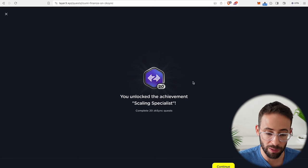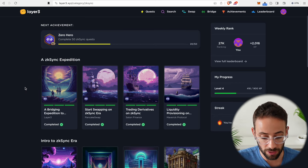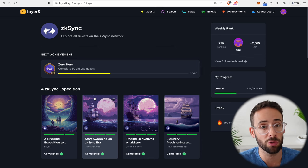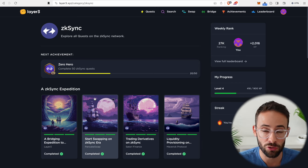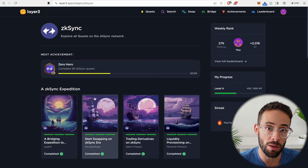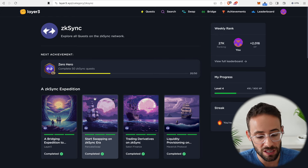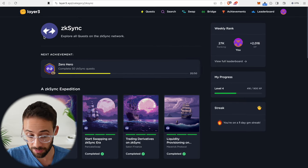Of course we can keep coming back to the ZK Sync dashboard on Layer 3, checking out the quests, and making sure that we maximize our airdrop potential by completing all of them. So far what we've done is bridge, done a lot of swap transactions, provided liquidity, and deposited into an options trading protocol. You could push volume there by trading options. On all of these different swap applications you can also push higher volume. The more that you do in terms of transaction volume and transaction value is potentially going to qualify you for a better type of airdrop. But there are a couple of other types of transactions we can still make that aren't yet part of the Layer 3 quest system.